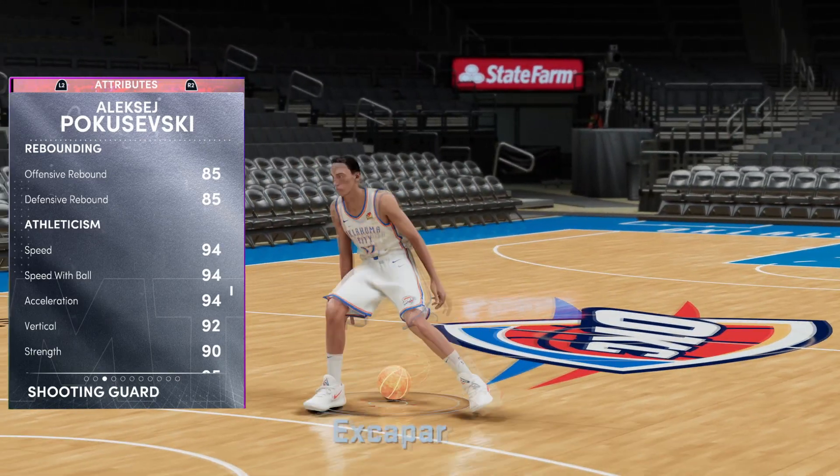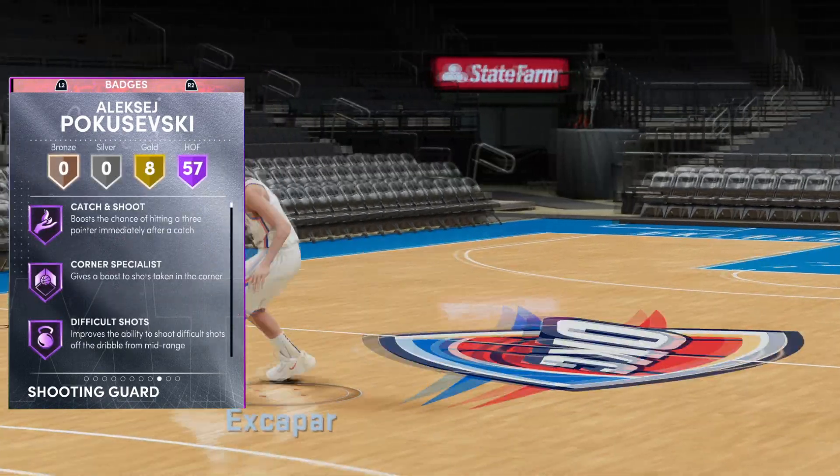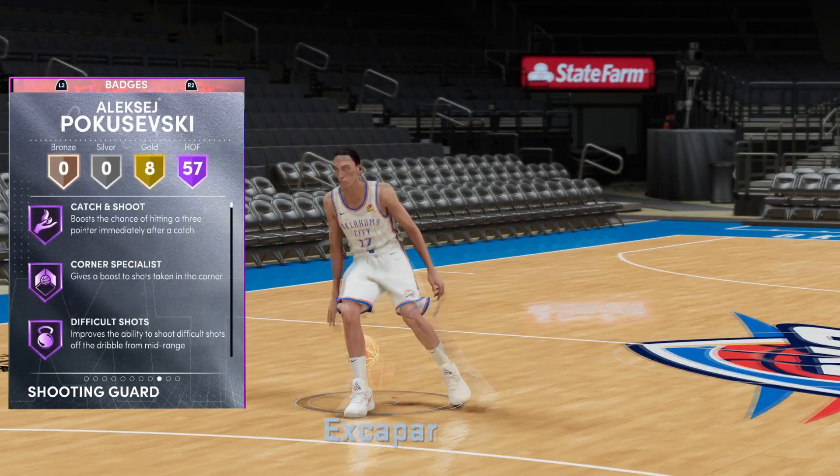You can see it also in the footage you're watching right now — it is wild how fast Poku moves. Then we have 57 Hall of Fame badges on next-gen.